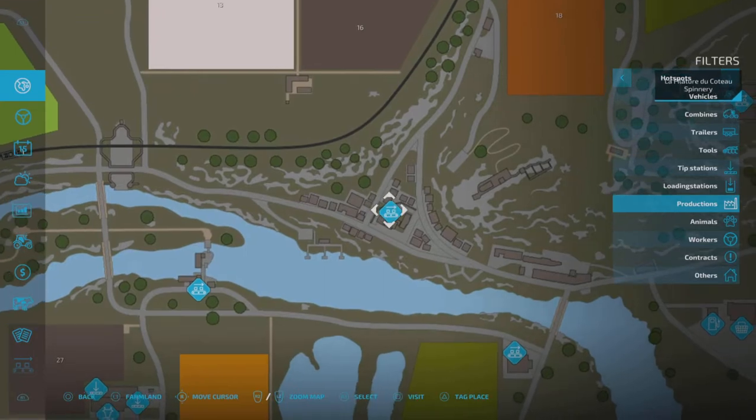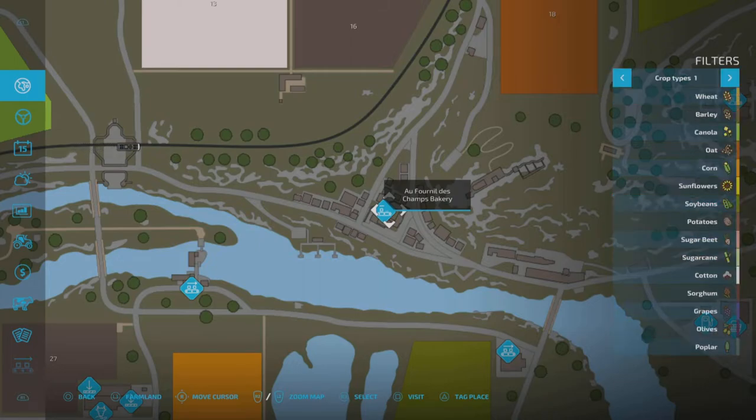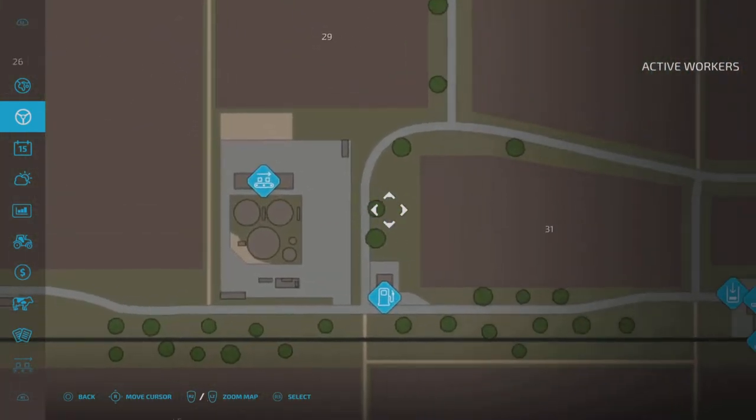Spinnery — oh, that makes cotton. And then, oh, the bakery! So it's pretty neat because it can go through different things there. This is the active workers, which we don't have any of obviously. But if we did want to...